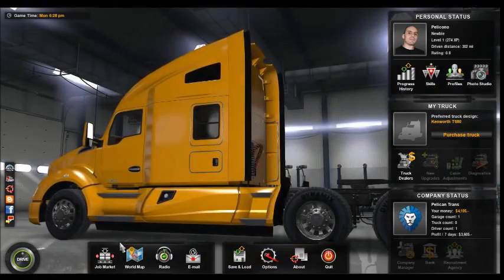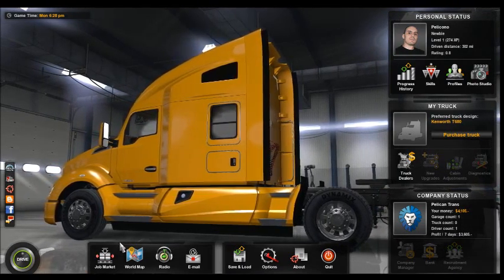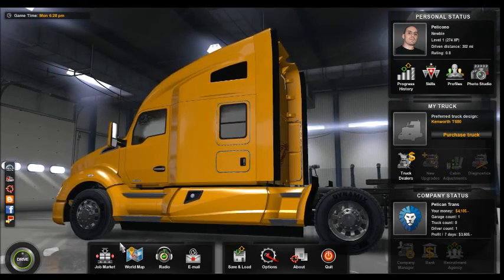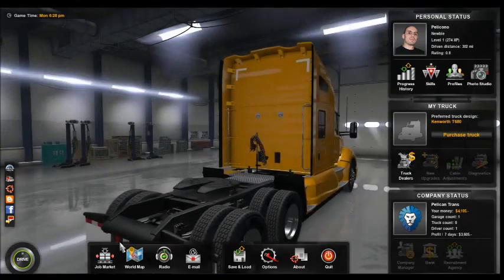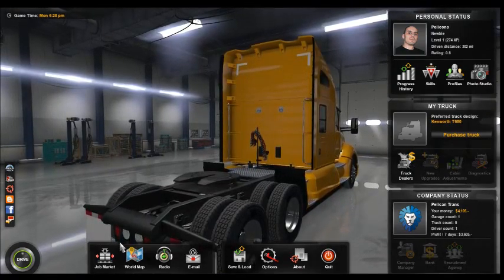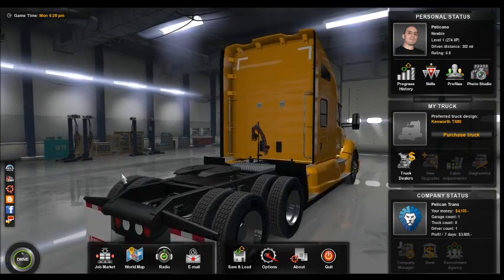American Games here, and today we're going to be playing some more American Truck Simulator. Last time we delivered two loads — one was the starting load, the tutorial bit, and we did one with a white Kenworth and a small trailer. We got $4,105 in our bank and we are level one.